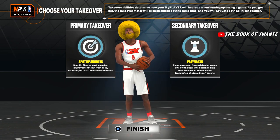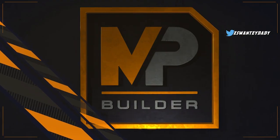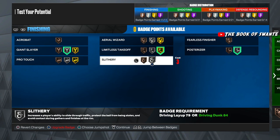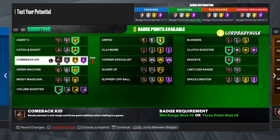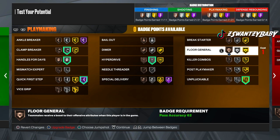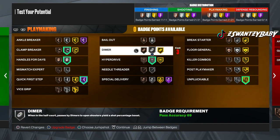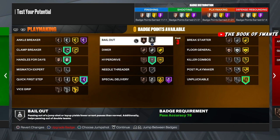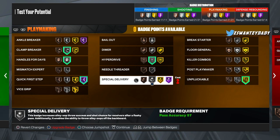Let me know what takeovers y'all would go with. Shot creator takeover gives you takeover fast too. For badges you could do giant slayer or slithery finisher — up to you. For playmaking, when you do your extra badges you definitely want to put them into playmaking first. Ideally you want clamp breaker gold, hyperdrive gold, and bailout silver — then you're good and can start investing in shooting badges.